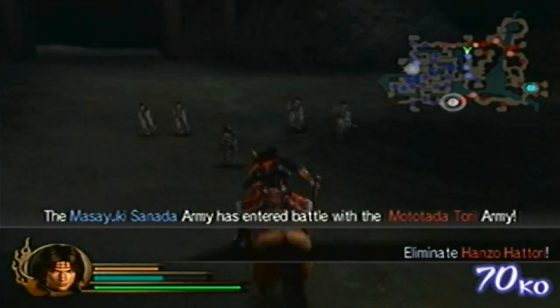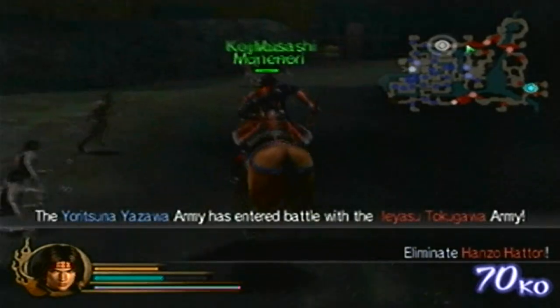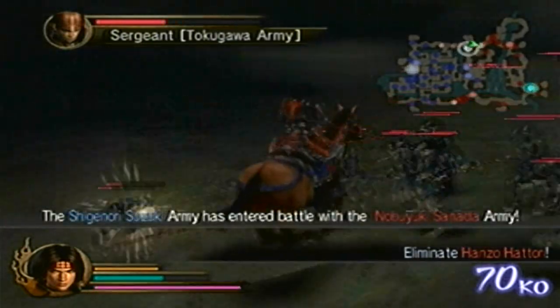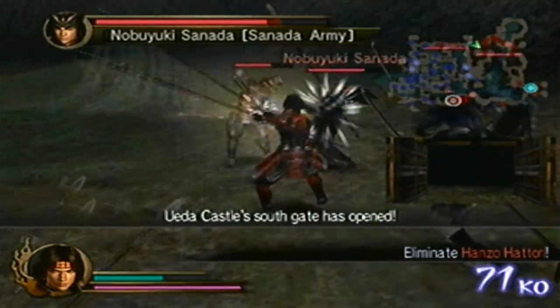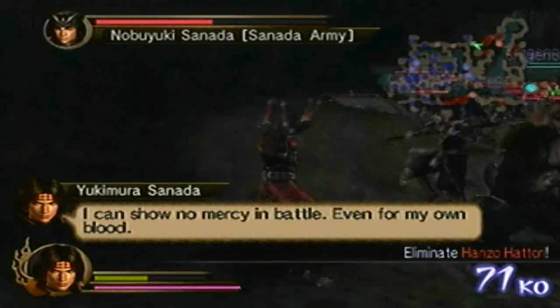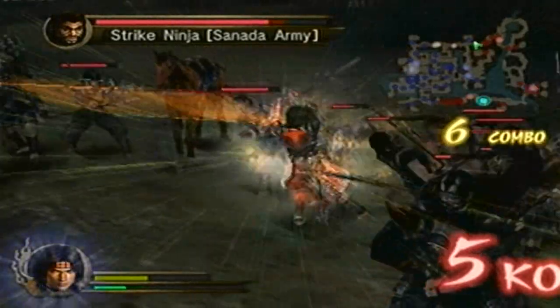What you need to do is defeat the enemy generals before they actually enter Ueda Castle. If they enter it, then there'll be a unique mission to defeat that said enemy general. But if you defeat them before they get a chance to enter, then you really don't have to worry about much.